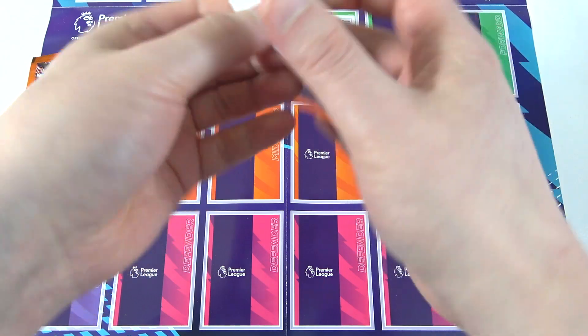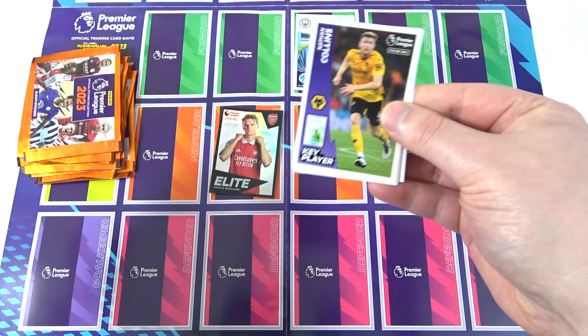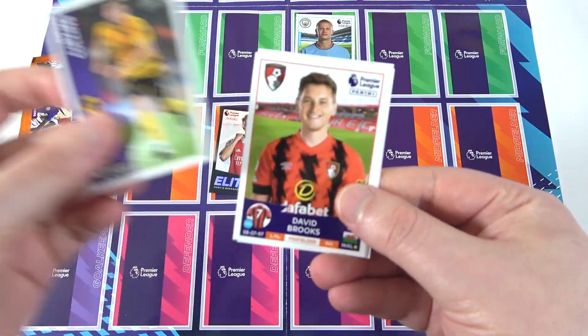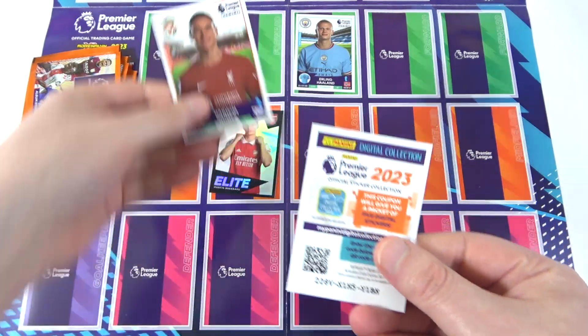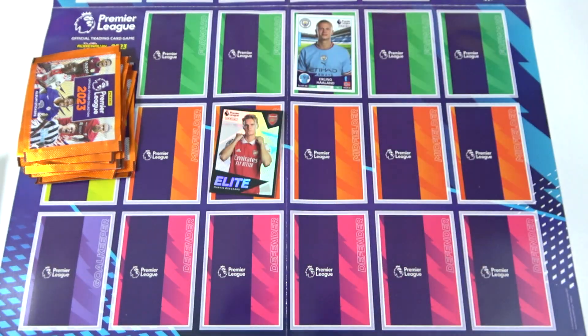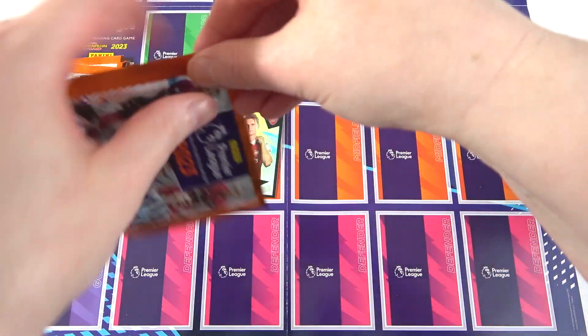Let us know if you want to see us do a kind of draft battle. Oh, it's going straight in — Odegaard, elite! Back to back elites! This team is picking itself. We've got Collins, David Brooks, Ben Mee. Is that what you'd go with? I'm going Odegaard — sticking Odegaard. That is deadly, isn't it? Okay, sticking. Next pack!